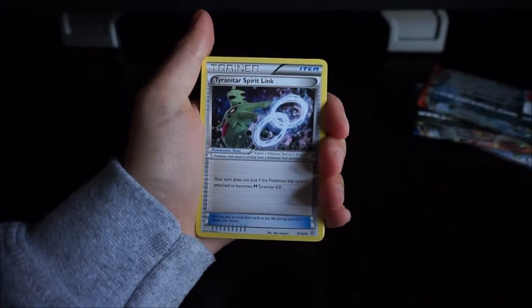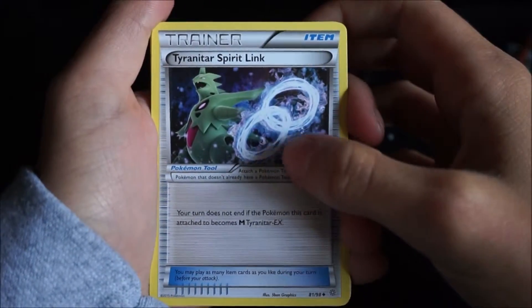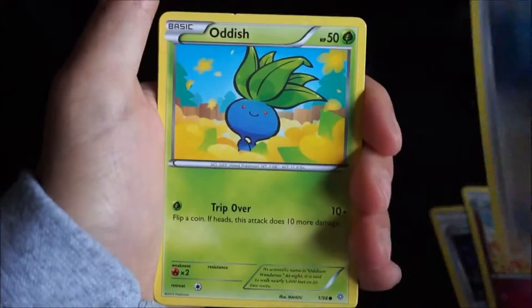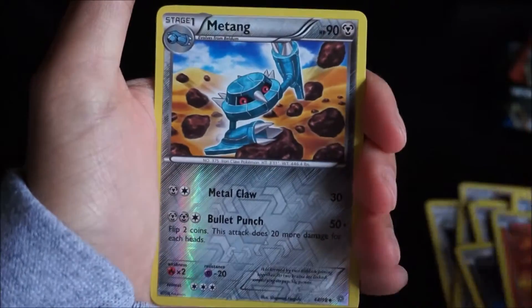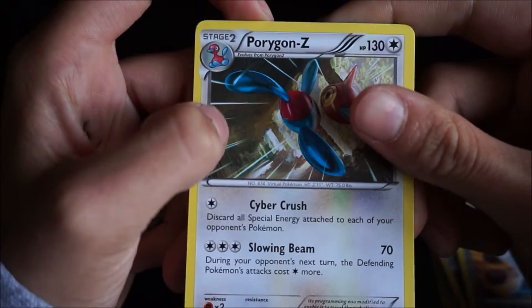So first one is a Trainer. Got a Whimsicott. Another Trainer. Oddish. Beldum. Goomy. Meowth. Larvesta. Maractus. And our last card was a Porygon Z. Regular rare — really good. That means there's hope for us.